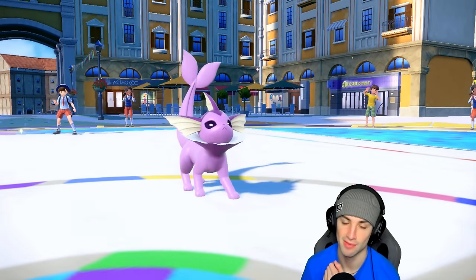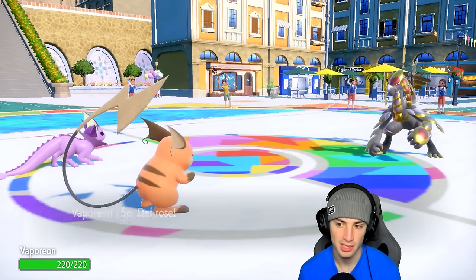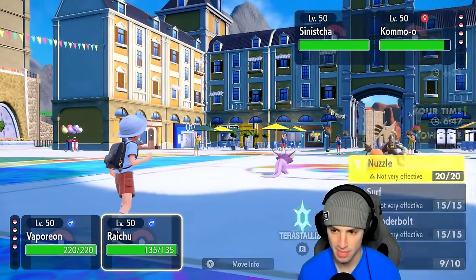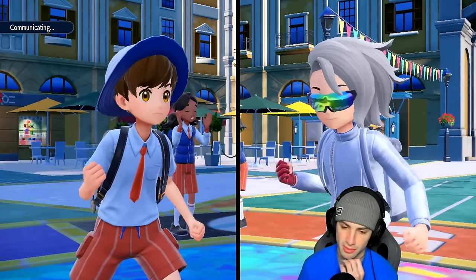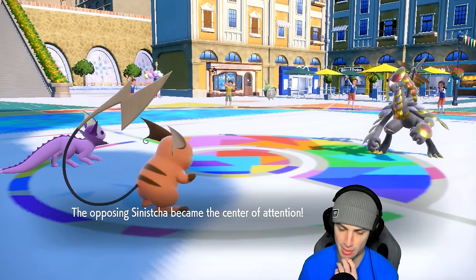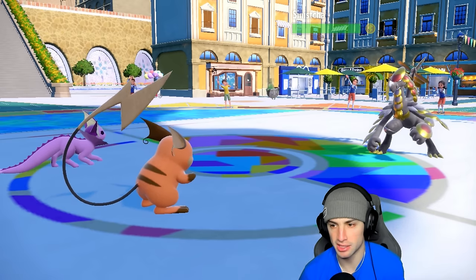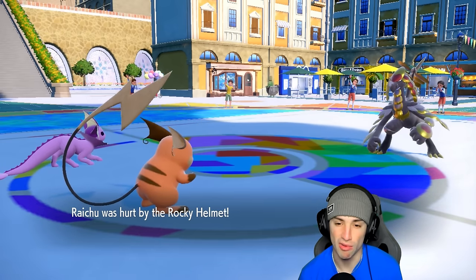Purple Vaporeon kicking it right now — plus one Special Defense and plus one Special Attack. From here I could throw an Ice Beam at the Sinistcha to deal damage — I think that might be our best bet, and maybe just Nuzzle the Kommo-o. They go for another Rage Powder, which is fine. Nuzzle connects and paralyzes Kommo-o. We're going to go for a nice plus-one Ice Beam. They do have Rocky Helmet.